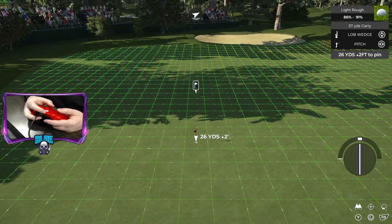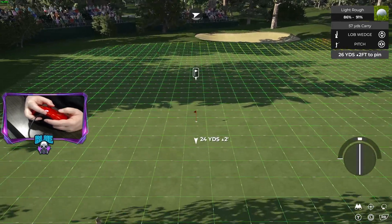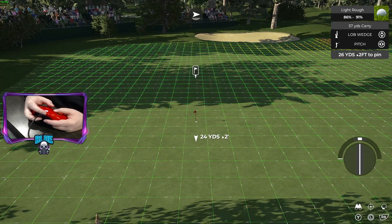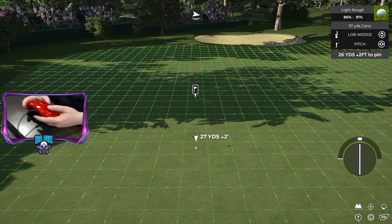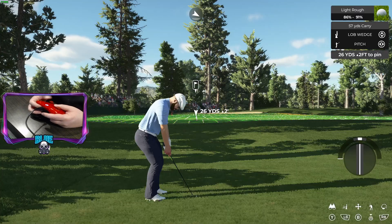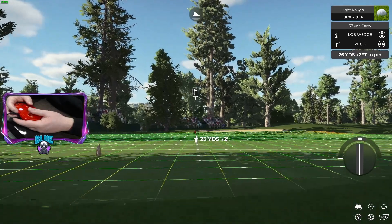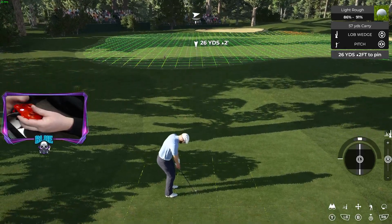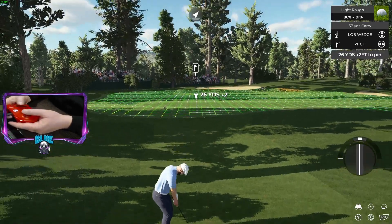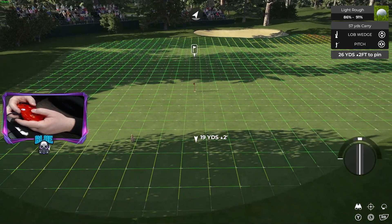The whole point of the pitch shot and how we get it in the hole is we want to land it before the hole and let it run up — that's how the pitch shot works. You land it before the hole, it runs up, and usually it ends up very close to the hole, if not in it. That's how you give yourself the best chance to sink it. We want to look at two things: the break, and our lie. We're in light rough, so we're incurring a penalty, but the pitch should roll about eight feet.